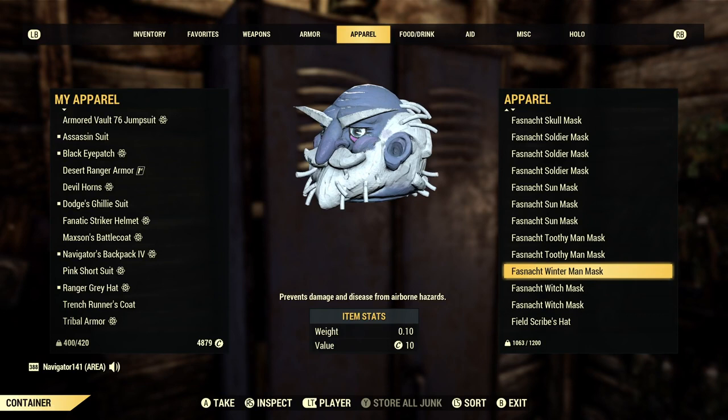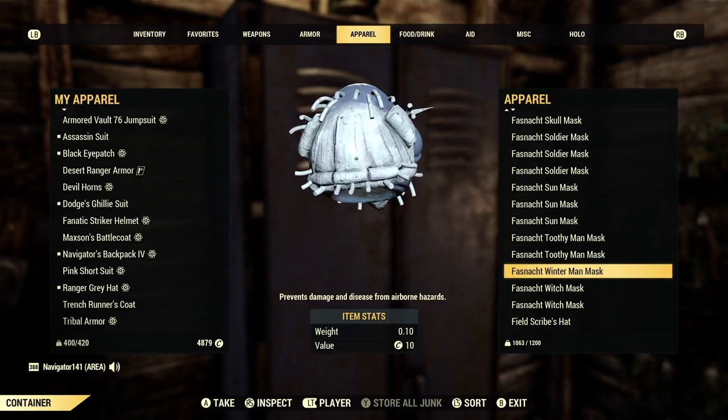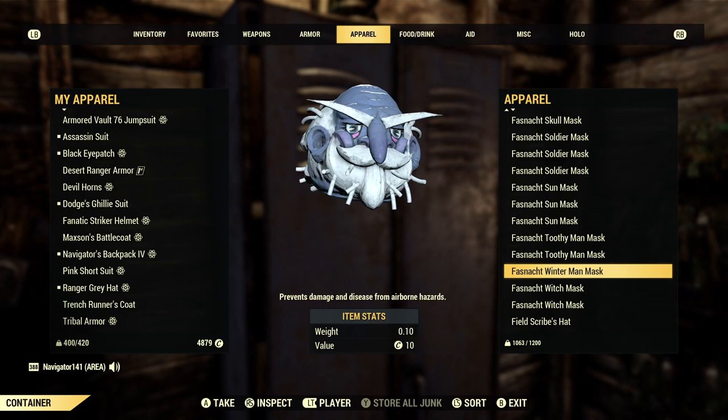The Winter Man mask is my favorite Fasnacht mask — I love this so much. I just want them to bring back the Fasnacht Summer Man mask, because he's got the brown beard and the red head. I could've used that for a Hellboy build, to be honest.